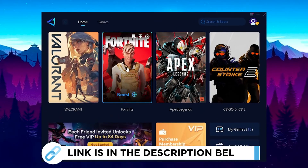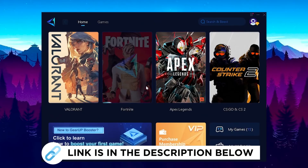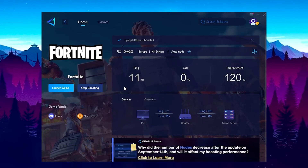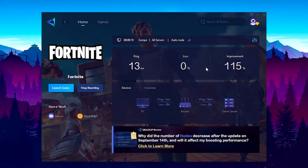As a next step, I'm going to recommend Gear Up Booster, which you can try for free with the link in the description. Just launch the tool and select Fortnite, and it will automatically find the best DNS server near you for the least amount of latency. As you can see, I only get 11 milliseconds, which is a huge improvement of over 100%.